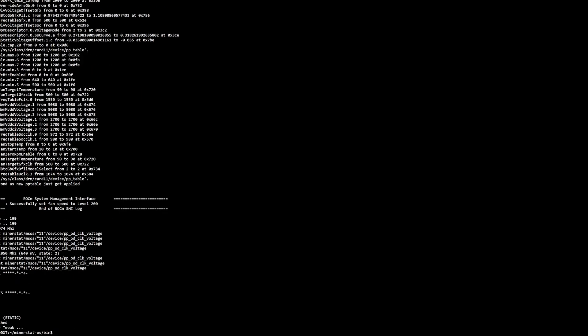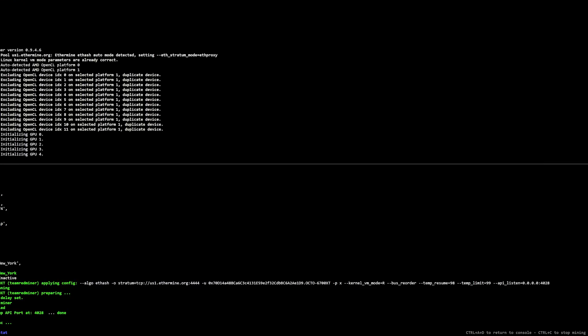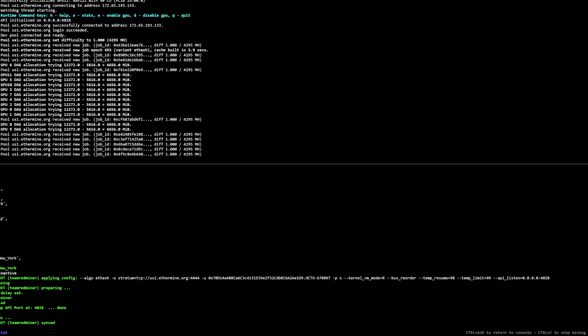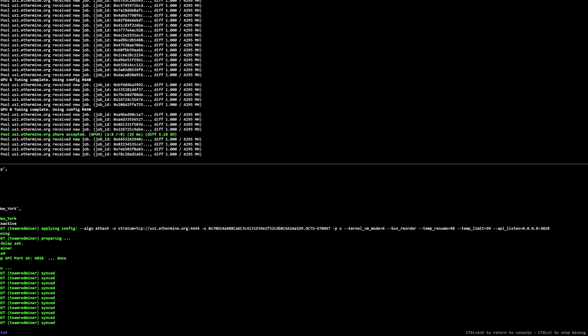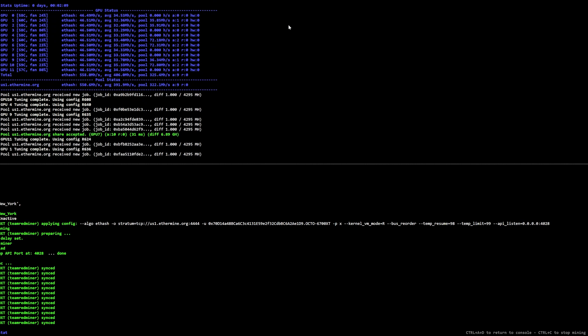It's booting back up. We applied the overclocks and didn't get any errors like before, so I'm pretty optimistic. Typing 'm start' to get the miner going — we'll watch for stability and check that we're still getting around 46.5 megahash per card. Switching to the dashboard, it looks like all tuning is completing and we are getting 46.5 megahash per card, with a total of 558 megahash.